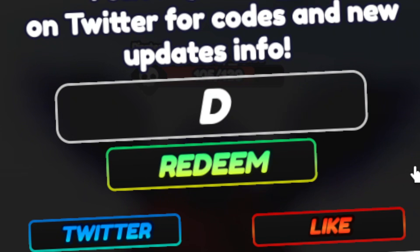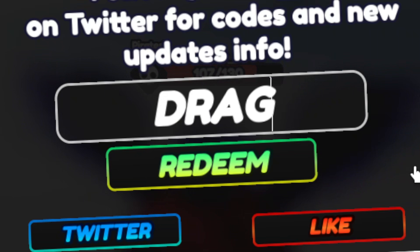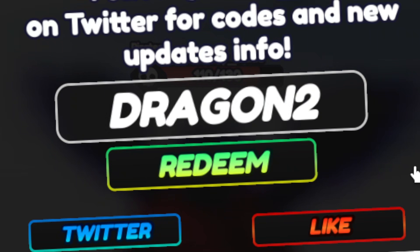The first code is going to be capital DRAGON2 — just like that. Go ahead and redeem this code and it will give you 60 coins, 60 mastery boost, 60 stat boost, and 60 EXP boost.